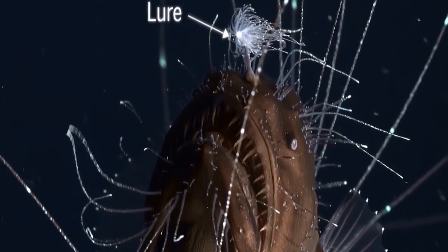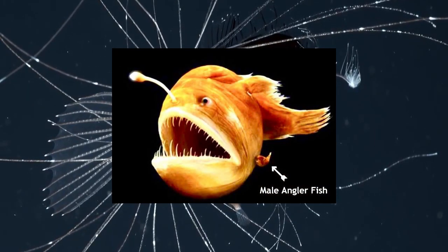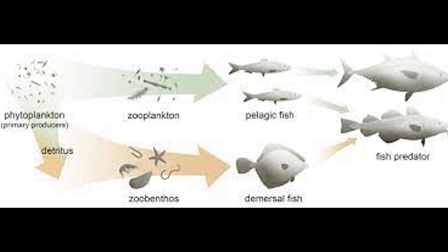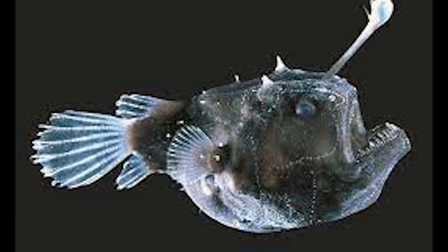The males are smaller than the females in size and they dwell in the deep sea thousands of meters below. Some are pelagic while others are benthic. Pelagic forms are most often laterally compressed, whereas the benthic forms are often extremely dorsal-ventrally compressed, often with large upward-pointing mouths.